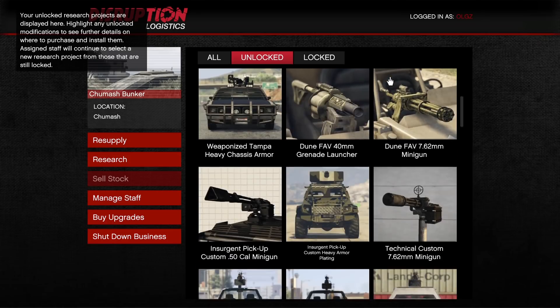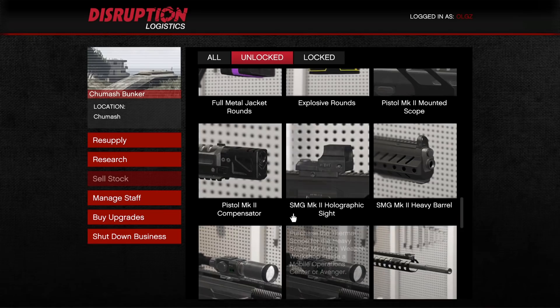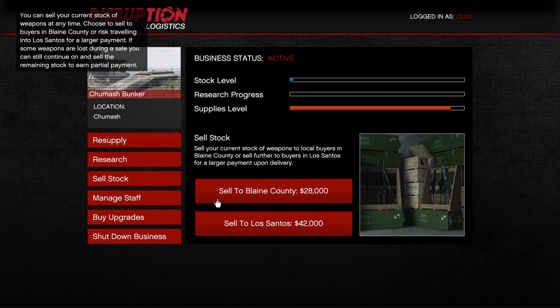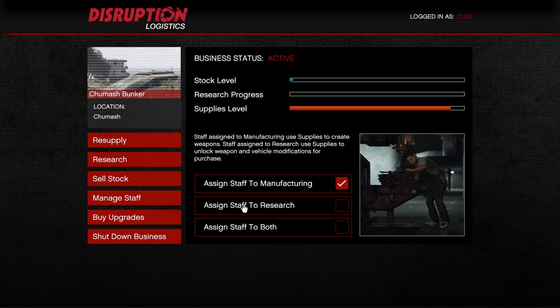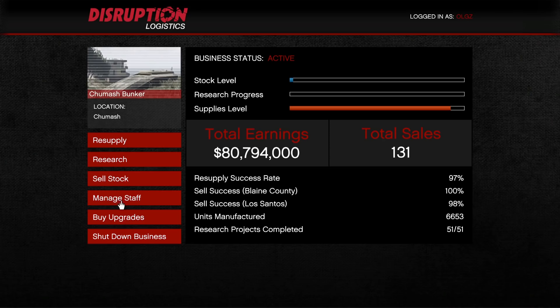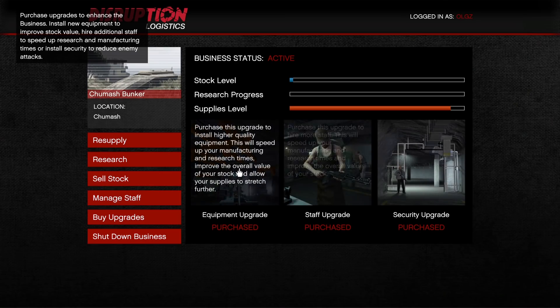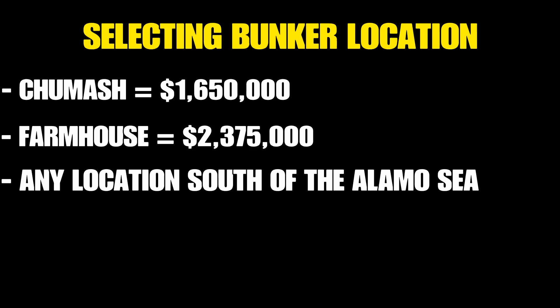You've got research with the bunker. Research is a pain and we'll talk about it in a minute, but there are a lot of different items you can unlock. Honestly, there's not a lot that you really need. You also have the ability to sell to make money — there's a higher-end sale and a lower bottom-tier sale, and you always want to sell the max. You can assign your staff to manufacturing or research or both, though I never recommend assigning both because it just takes too long. These staff and equipment upgrades are things you have to have day one — you never want to buy a business and not upgrade it.